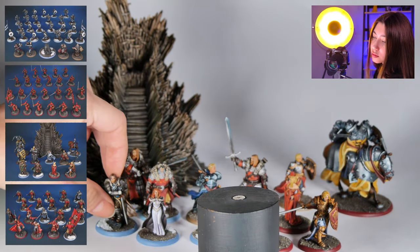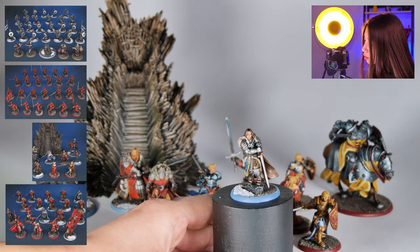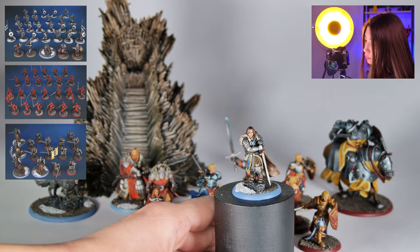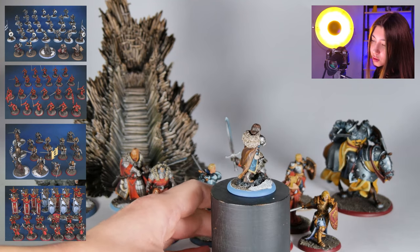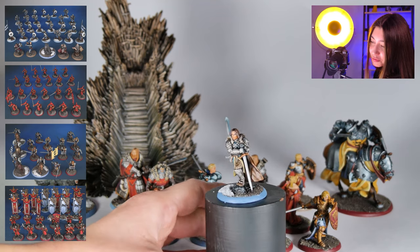And here we got our Prop Stock. Prop Stock is also on level 5. You can see from the fabric that it's level 5.